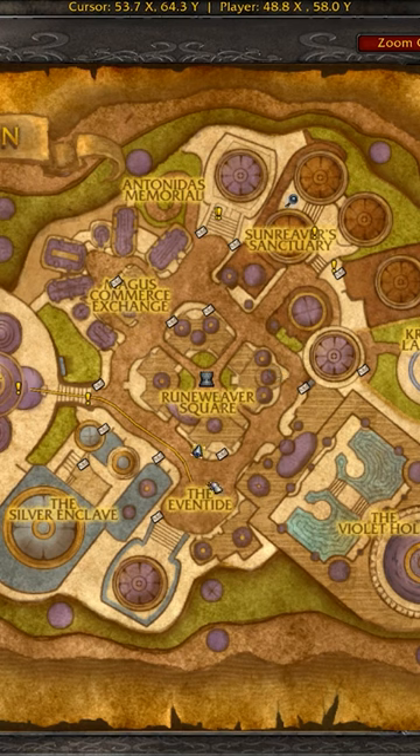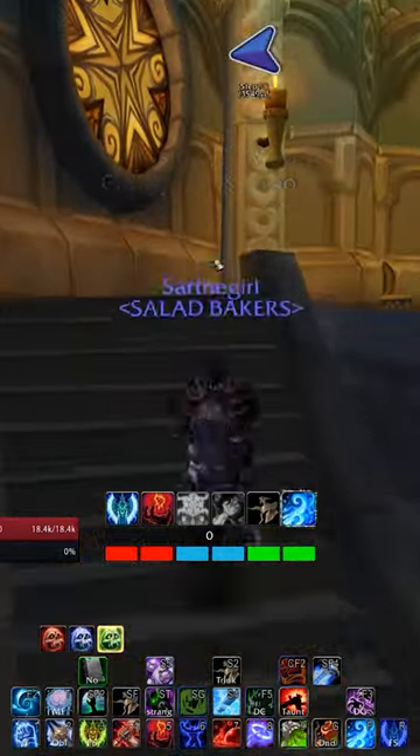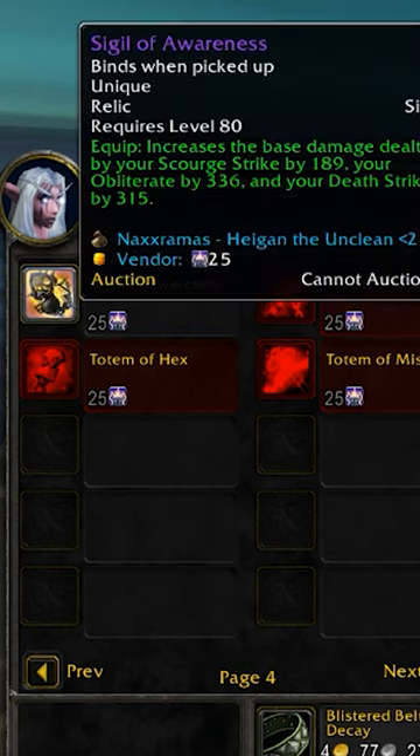If you head outside in Dalaran — for Horde or Alliance — and go to the building called Curiosities and More, head up the stairs and turn around, you will find a vendor right there that has the sigils in the back tab: Sigil of Awareness.